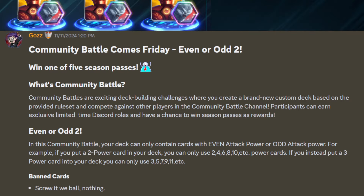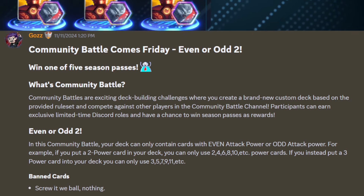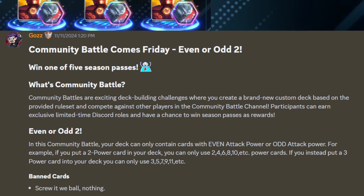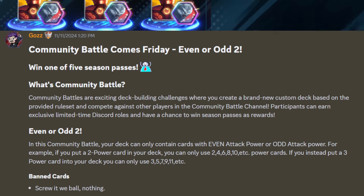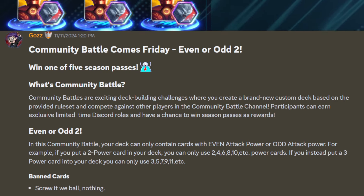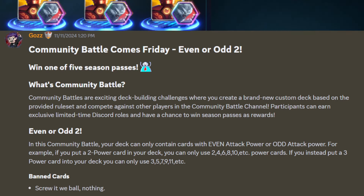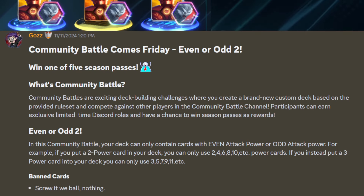There are always restrictions for how you have to build your deck for a community battle. In this event - Even or Odd 2 - your deck can only contain cards with an even attack power or an odd attack power; you have to pick one or the other and every card in your deck has to fit that criteria. If you pick even, you can only have cards with 0, 2, 4, 6, 8, 10, 12, 14, or 20 power - and negative 8 also works for even. If you pick odd, you have to choose between negative 3, negative 1, 1, 3, 5, 7, 9, 11 - and I think that's it; there are no 13s.